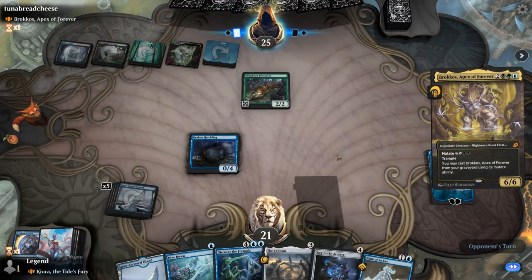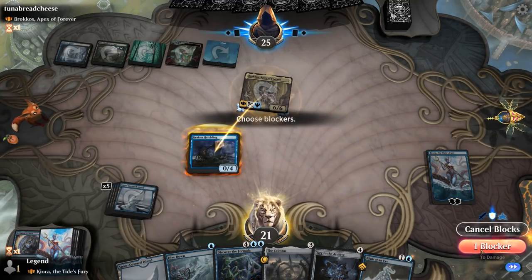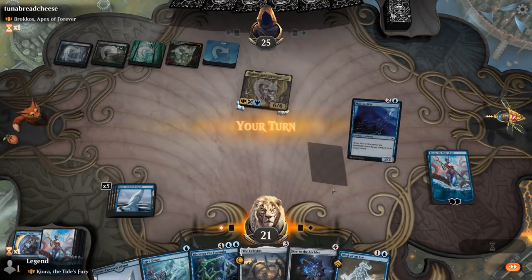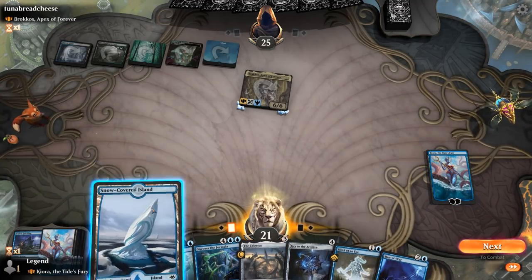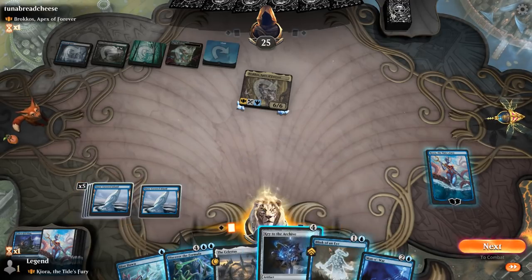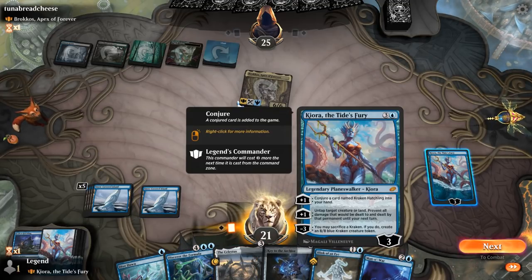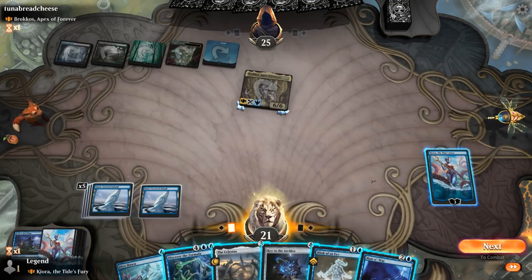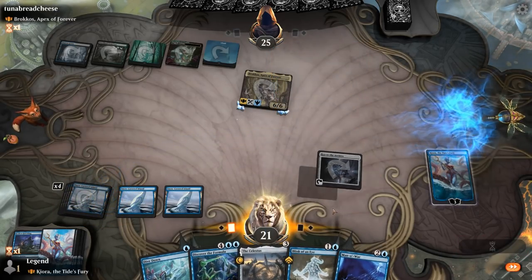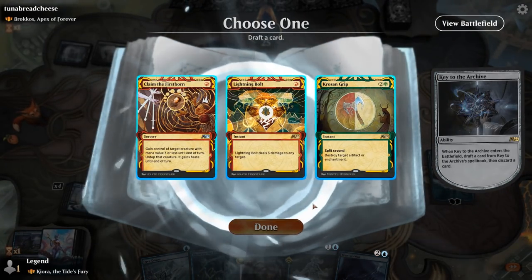Opponent mutates Brokkos. We'll chump for now to protect Kiora, and then next turn we can bounce it. Mana War also works, so we have a few options. Maybe go for Key plus Blink — or use Kiora to untap a land, in which case I can do Key plus Mana War, which is maybe better. We'll probably go for a Lightning Bolt here to get rid of Celestus.